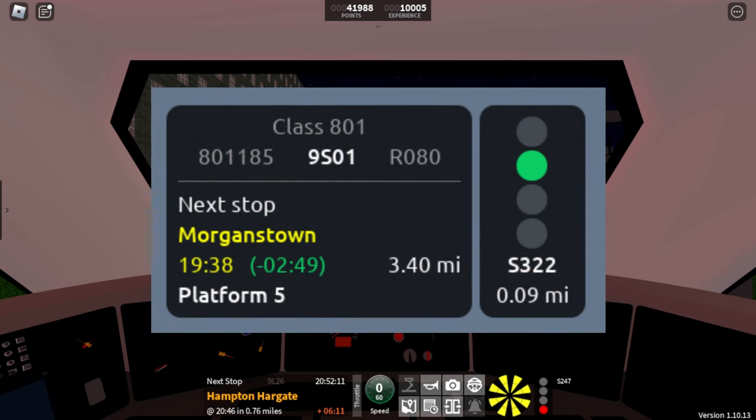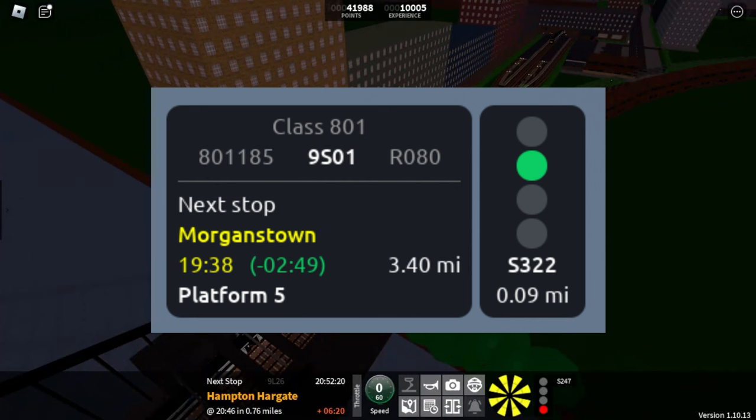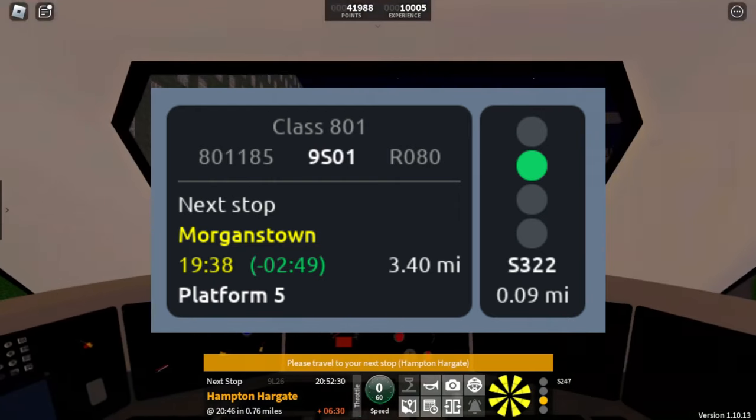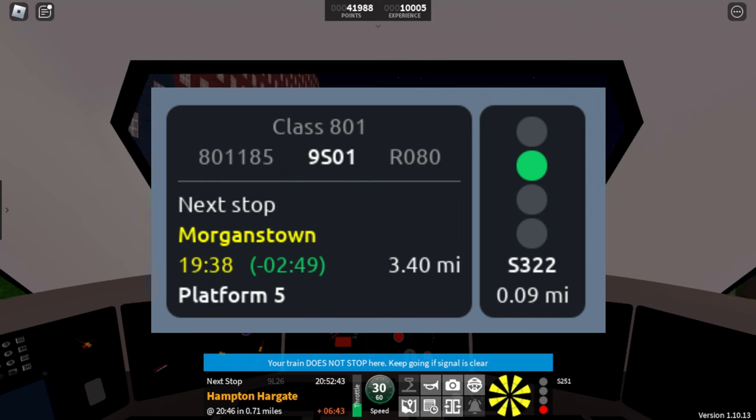In the first sneak peek we received what seems to be a new driving GUI. We can tell this is a new driving GUI for obvious reasons: the signal can be seen in the GUI, and so can the next stop, the distance to the next station, the head code, the train you're actually driving, the unit number, the rear you're operating, even the platform number for the next station, and the distance to the next signal. Overall, when first seeing this sneak peek, we knew it was going to be a major update.